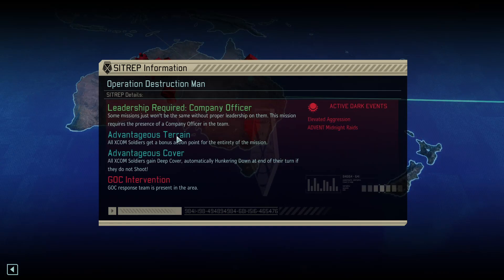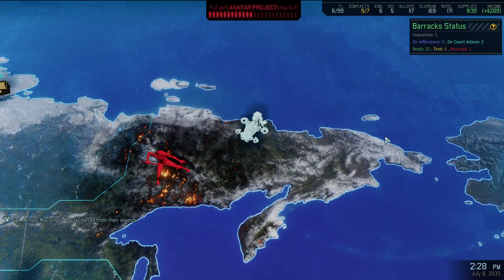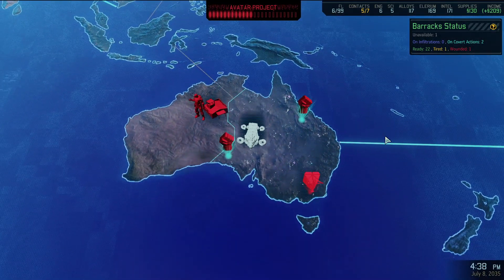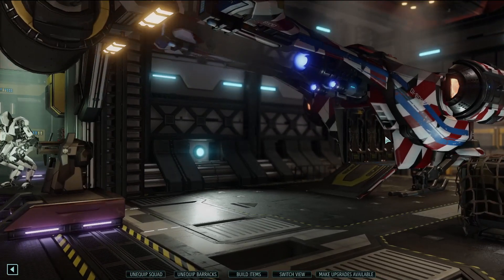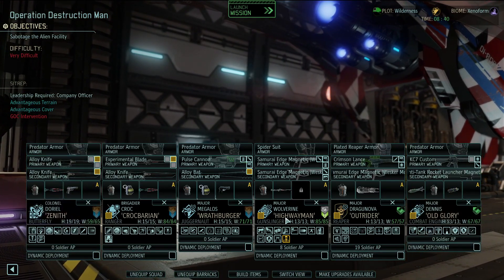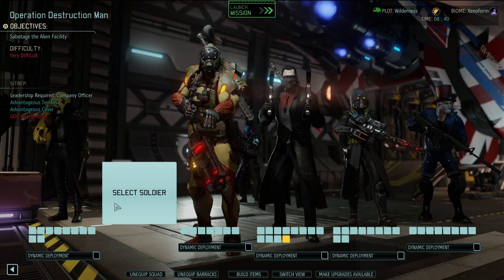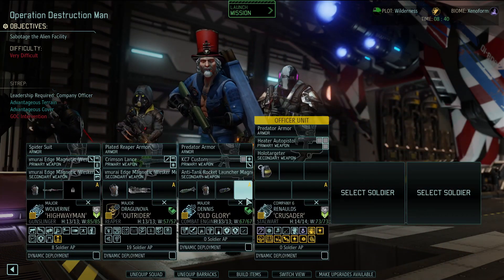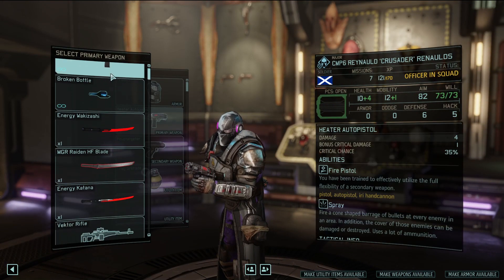We're ready to rock and roll in New Australia! We have advantageous terrain, advantageous cover, and an extra move for the whole mission - that's nuts. Let's go kick their butts in the Australian sector. This is the C4 mission - sabotage the facility. Let's get the team together. I'll let Croc Sin sit this one out. Reynold is here but needs his equipment re-equipped because video games.